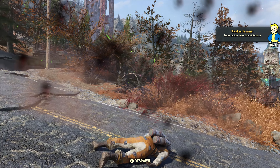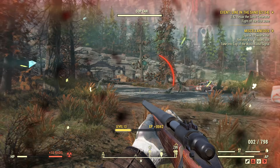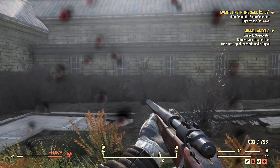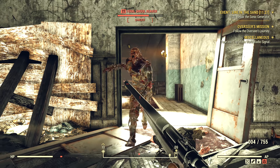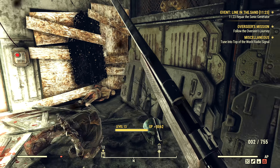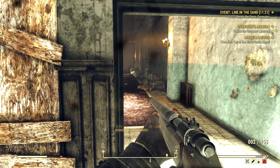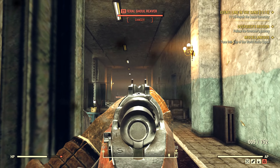I will warn you — I came here at about level 14 and died many times. The scorched outside ranged in level between 14 and 32. I managed to take them out, but then a scorched beast came and killed me again and again and again. So be warned, you should definitely come here at level 20 plus just so you don't waste your own time dying again and again.